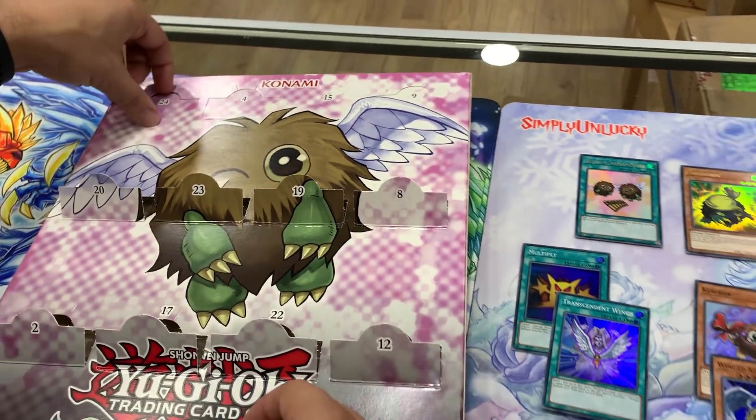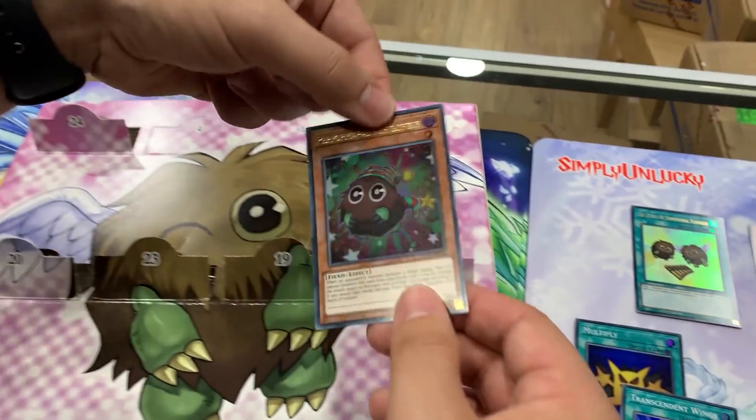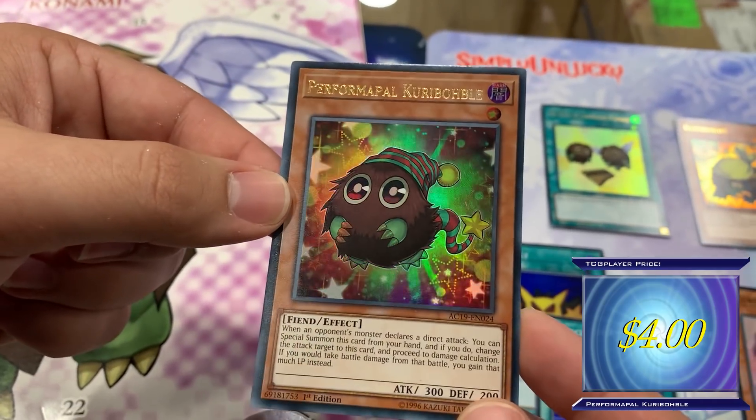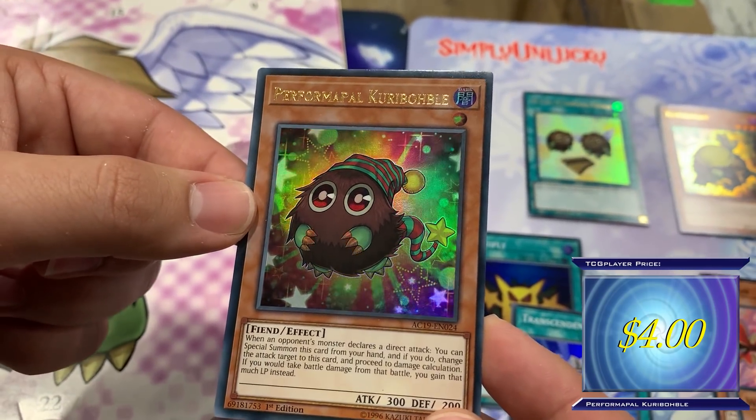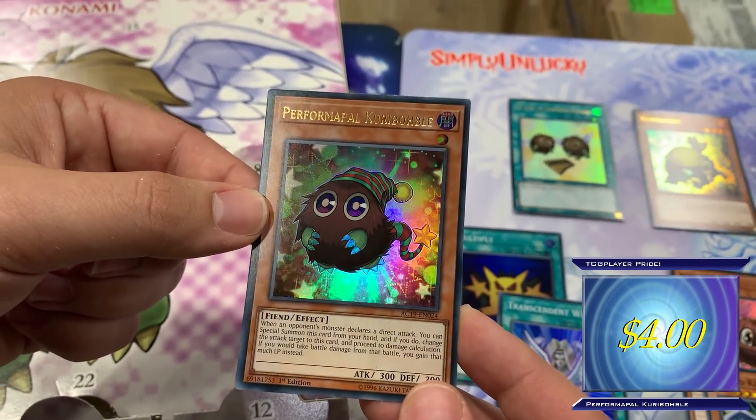It looks like all the protagonists get a Kuriboh. Next is Performapal Kuriboh - there's another protagonist Kuriboh. This one declares a direct attack, especially when it's special summoned. If you do, change the attack to this monster, and then you take no battle damage and gain life points instead.